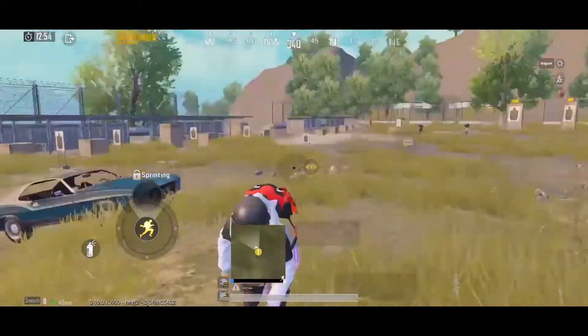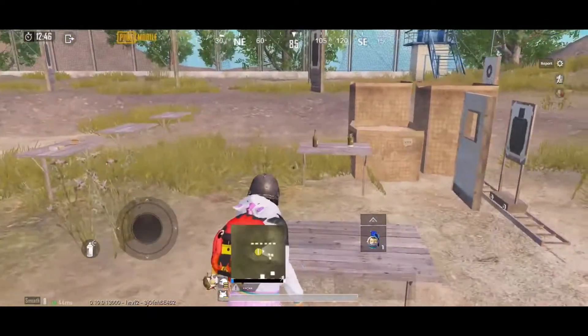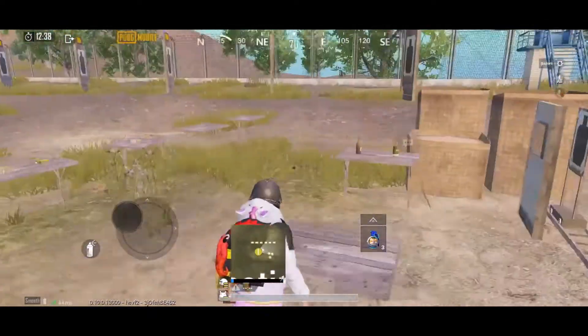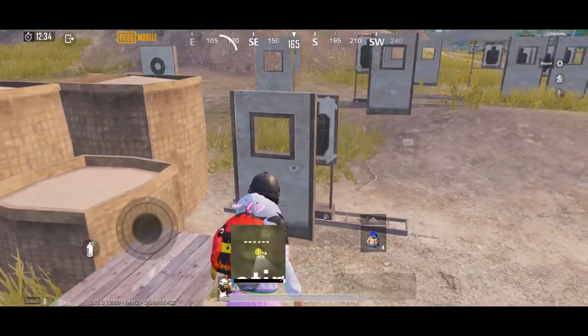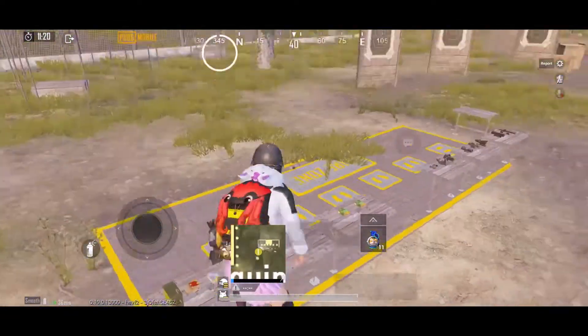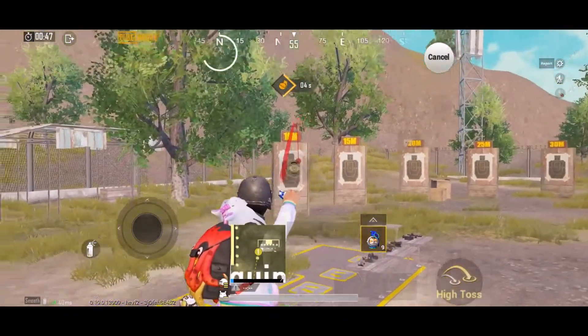Hey guys, welcome back to my channel. Today I'm going to show you how to throw throwable utilities like grenades, smokes, and molotovs. Let's start with frag grenades. Get a comfortable position — these target boats' heads are my target right now.